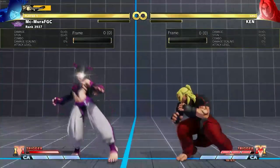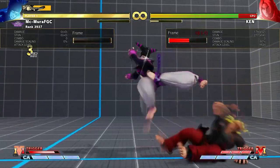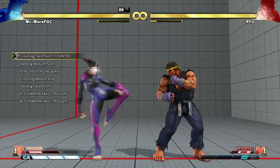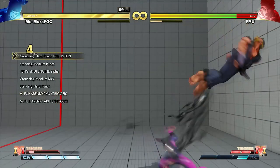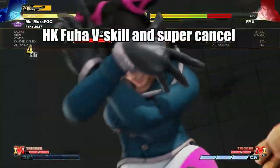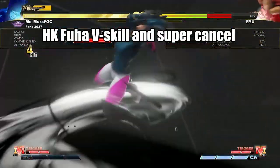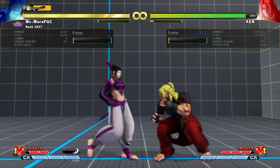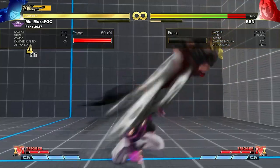This also means that much bigger V-trigger combos are now possible. And believe it or not, we're still with heavy kick Fuha, because this move is now super-cancelable and V-skill cancelable, significantly increasing Juri's damage output and V-trigger gain.